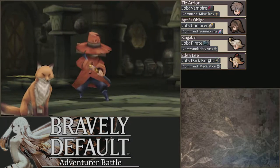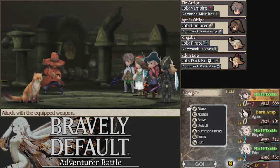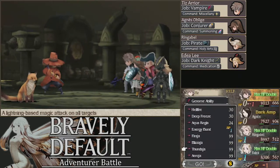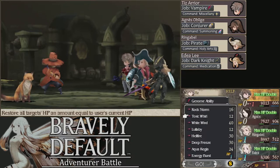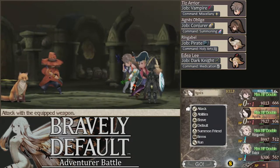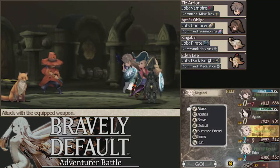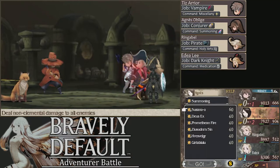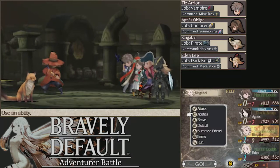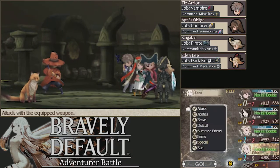This final battle is pretty difficult. Right off the bat, Tiz is here mainly for healing with White Wind. We could also use Fireball or Energy Burst to try and attack, but he's not that strong in this setup. You immediately want to get buffs out — Susanoo and Deus Ex. Use Rampart immediately.